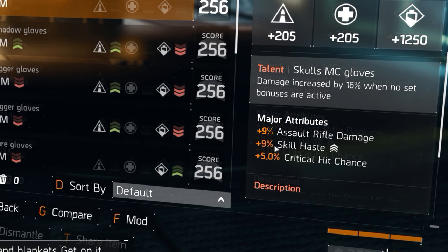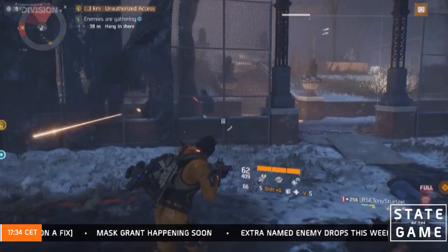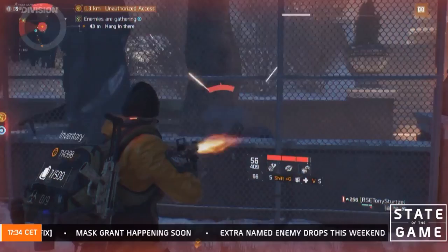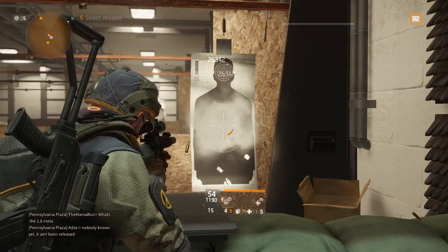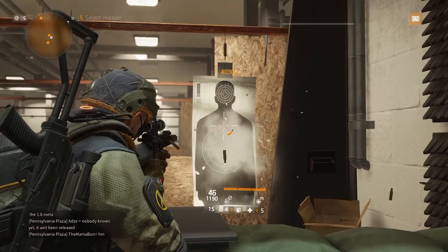Patch 1.8 is coming with a whole lot of balance changes. Gloves, for instance, will now be rolling with weapon damage rolls in percentages instead of the flat weapon damage we have right now. There is also word of stamina being buffed back to 30 health per stamina point. Hipfire is being adjusted as well — they're removing the reticle from it and making the turn speed even slower.